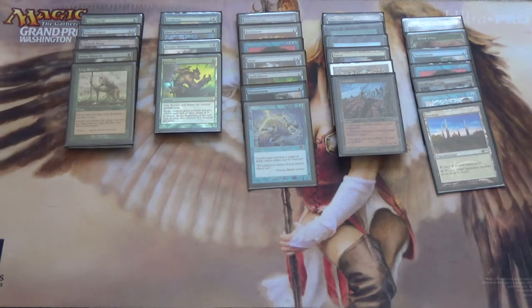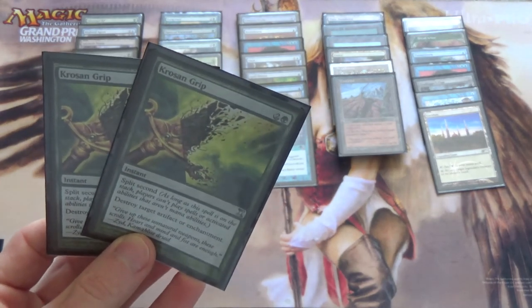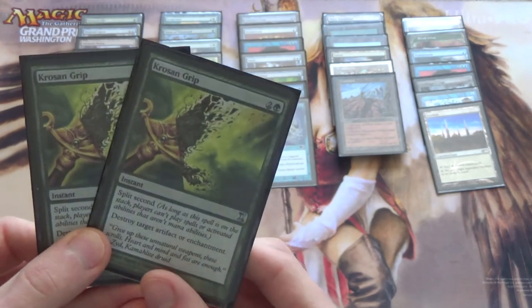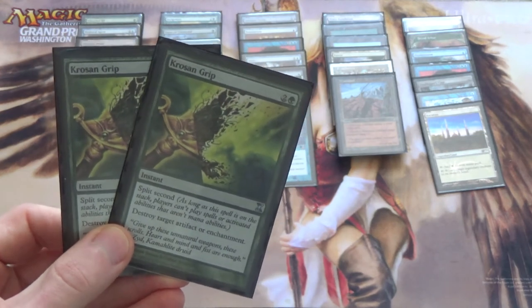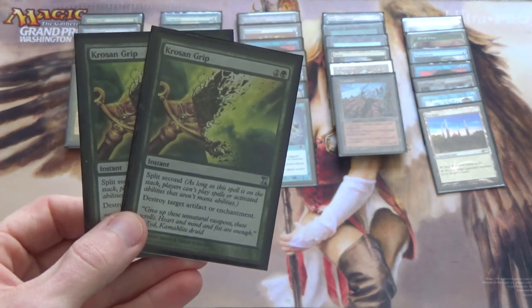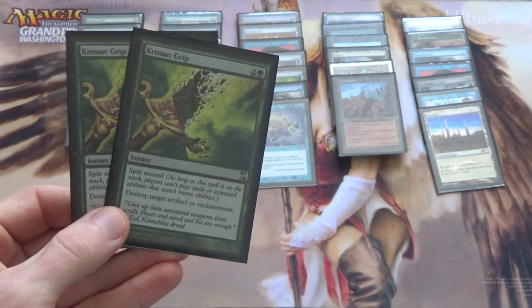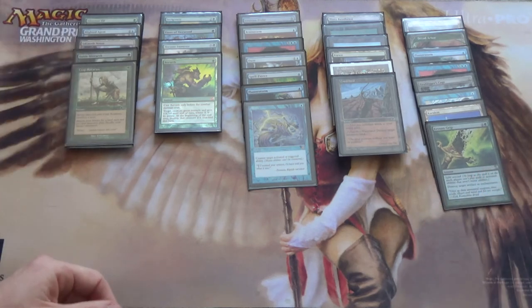Next, two Krosan Grip. I could play Nature's Claim like in Modern, but Krosan Grip does not gain them life — though of course that doesn't matter — and it is three mana. However, it has Split Second. For one thing, it dodges Chalice of the Void. Krosan Grip also gets by Counterbalance, which I used to run Abrupt Decay for back when I was on a Bug list. It can't be countered, it actually stops the stack entirely, and it destroys an Artifact or Enchantment — but you don't have to play black. You can also use it against opposing Inkmoth Nexi if absolutely necessary.